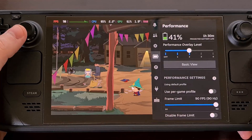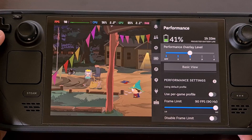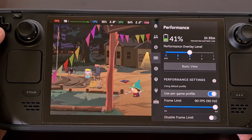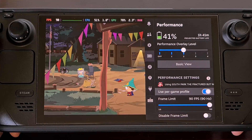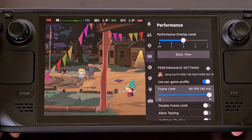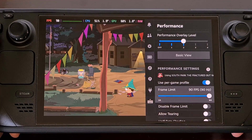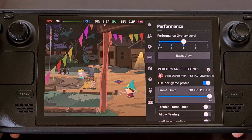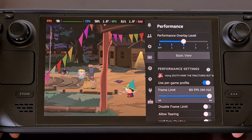The first thing I recommend you do is open up the quick settings menu, go to the performance tab, and then enable the per-game profile toggle. This will make it so that anything you change in the performance tab will only be applied to this specific game. That way the changes we're making here aren't going to be applied to a game like Baldur's Gate 3, or even a retro game loaded up in an emulator.